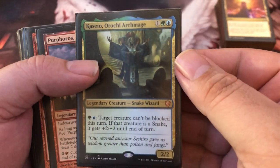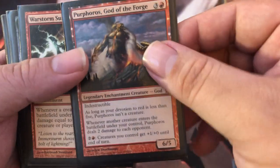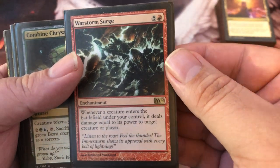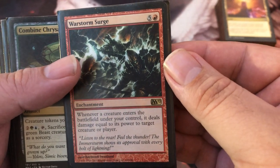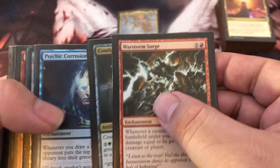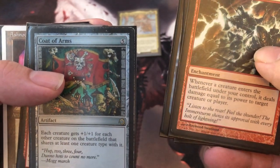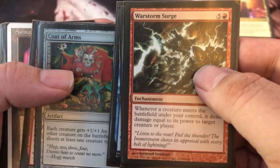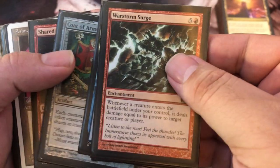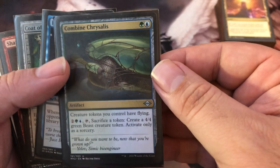These are my bombs: Purphoros — get lots of snakes out and deal two damage to all your opponents, a game-ender. War Storm Surge does similar work and can target creatures or players, so it also acts as removal. Coat of Arms: get 21 snakes out and they all get huge — that last snake hits for 21 to any player. You can easily get War Storm Surge and Coat of Arms out, wheel the table, and win.